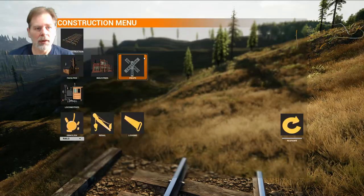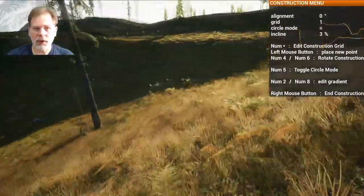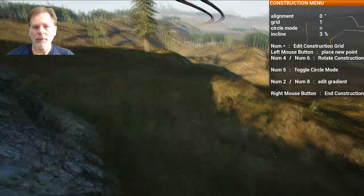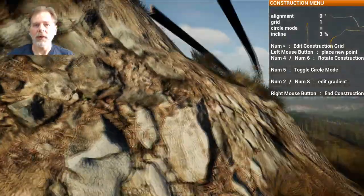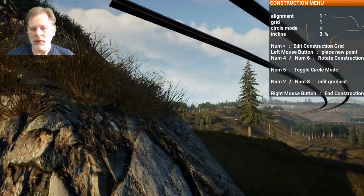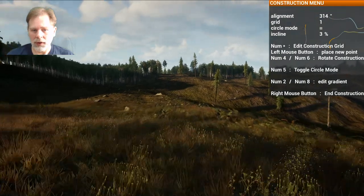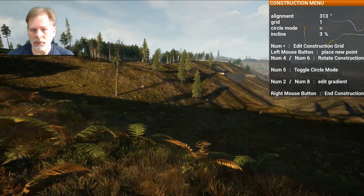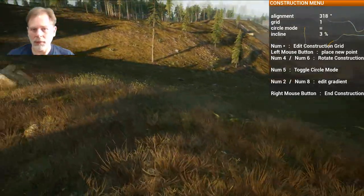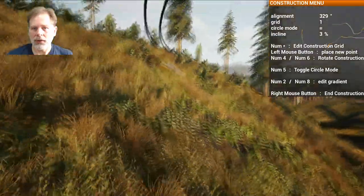We're going to use these and replace them to make them go the other way — put the railing on the other side. We want the other end of our bridge to be here. It's not going to let us because it's too tall. So what we want to do is come through here. I think what we need to do is a corner — a circular corner instead of this.